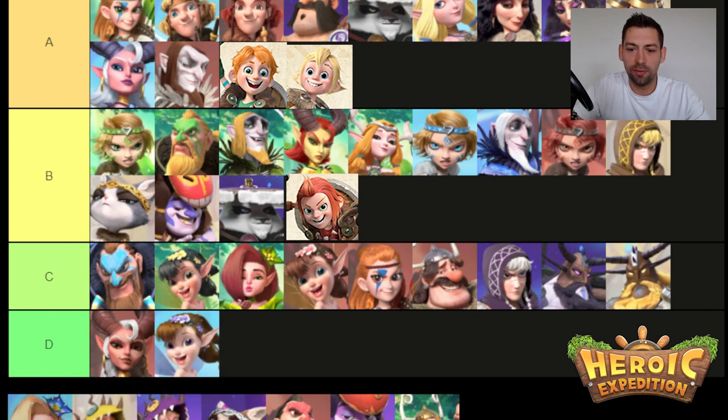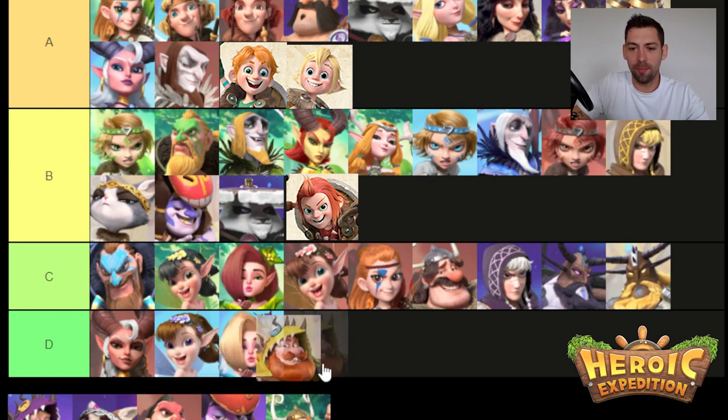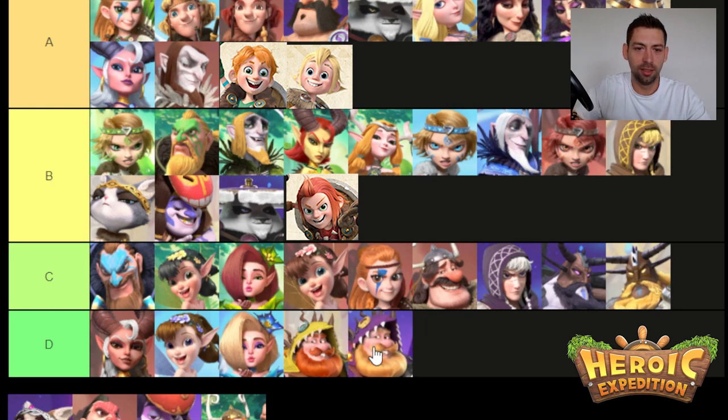Then you have Dora and Faye. Faye is actually not that bad early, but she falls off very fast — before early campaign's finished, she's done. Dora is not even viable. Then we have Malcolm. I don't know what they were thinking with these heroes — there's just no use for them in the game, period. I have not found a single point where they're good. They don't survive well, they don't do a lot of damage, they don't heal, they don't support your team. They're just bad.